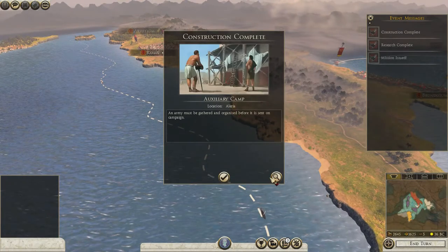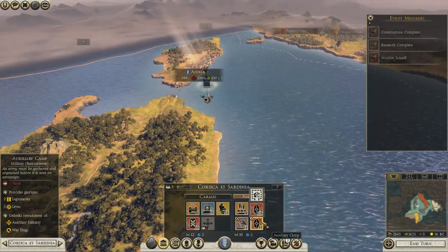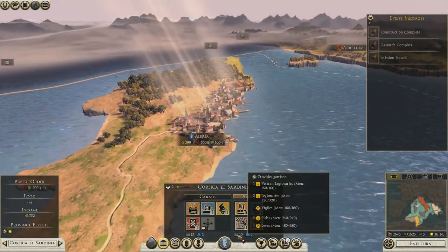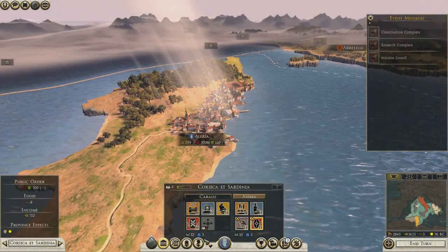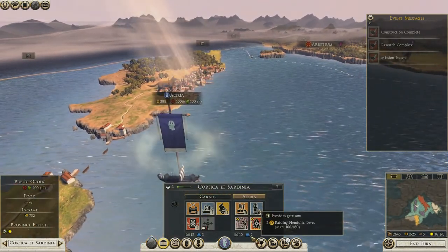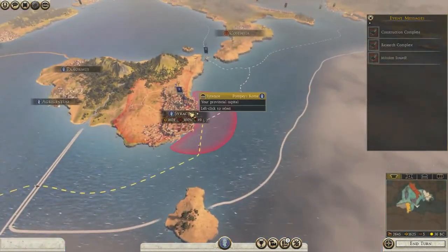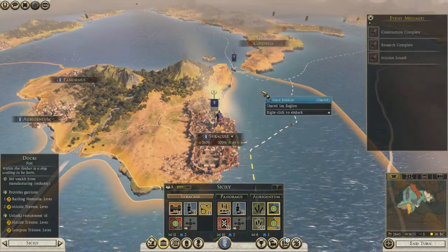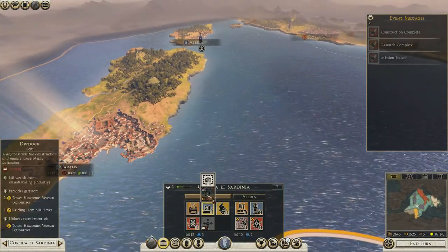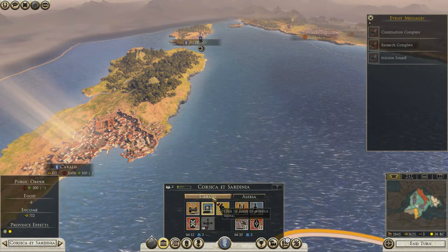Our auxiliary camp has been built - good. So we can recruit quite a diverse army over here. I believe that means we've got quite a strong garrison - we've got 10, but we don't have any walls there. Let's have a look at where else we can upgrade. We've got three, four turns for all the upgrades to happen. It's going to take ages - like 20 turns before we can upgrade Carolus.